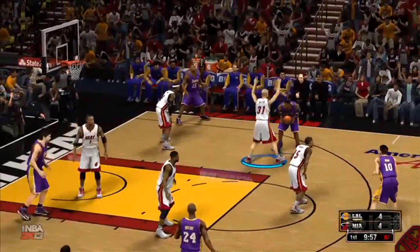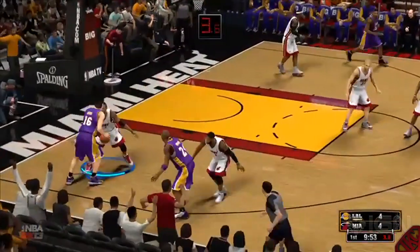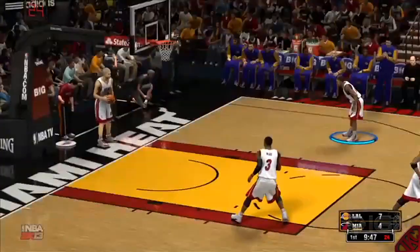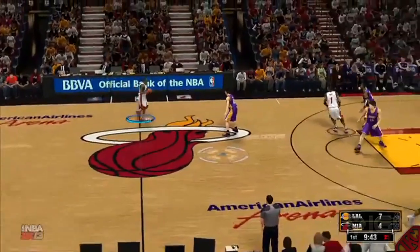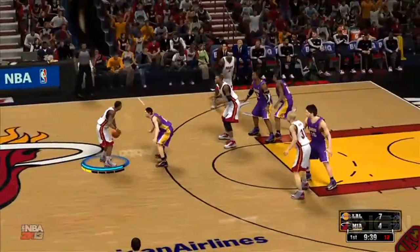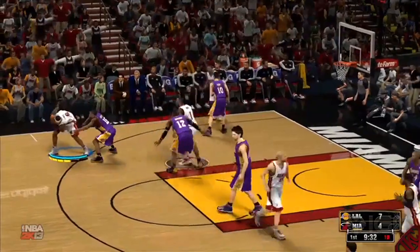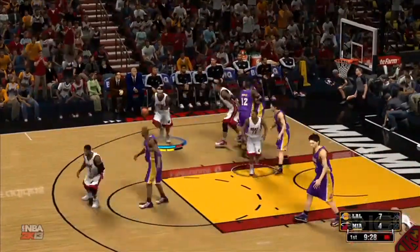Check out the up and under. The computer is even passing out of shots — the computer isn't committing to just one play. That little fade that Nash just shot and made, some people will call that shot clock cheese. I do call it shot clock cheese because I have never seen a player do a fadeaway three-pointer and make it while a defender — even though that defender jumped late — just nailed it between their eyes. But you know, it is the computer. He got Artest on skates. Artest does not know what to do.